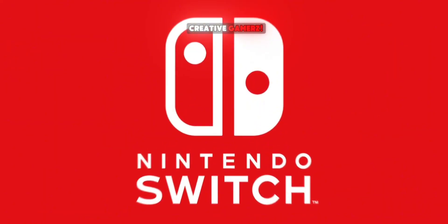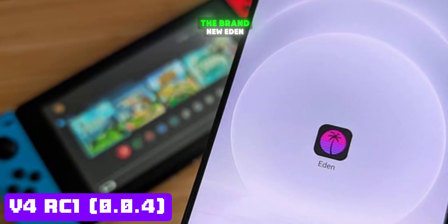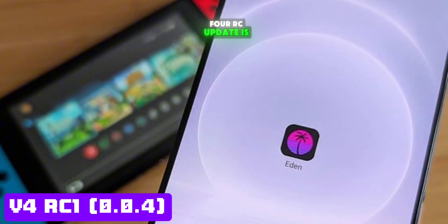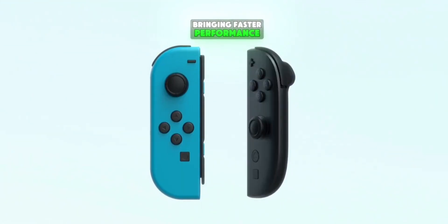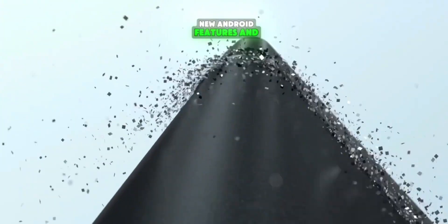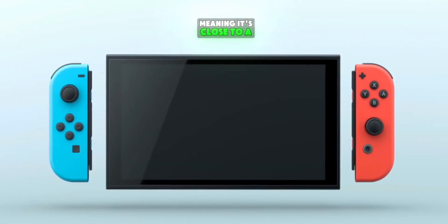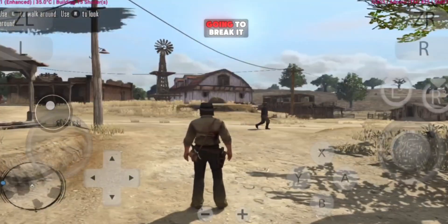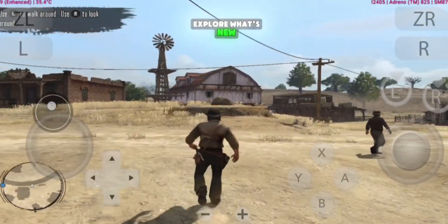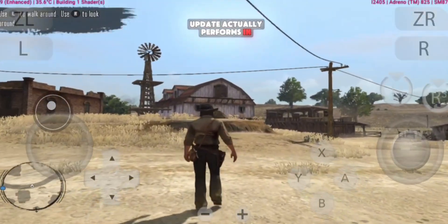Hey gamers, welcome back to Creative Gamers. Today we've got something massive. The brand new Eden Switch V4 RC update is finally here. This is the biggest version yet, bringing faster performance, smoother graphics, new Android features, and tons of gameplay improvements. It's a full release candidate build, meaning it's close to a stable release, and everything from Vulkan performance to controller handling has been upgraded. In this video, we're going to break it all down, explore what's new, and test how this update actually performs in real games.